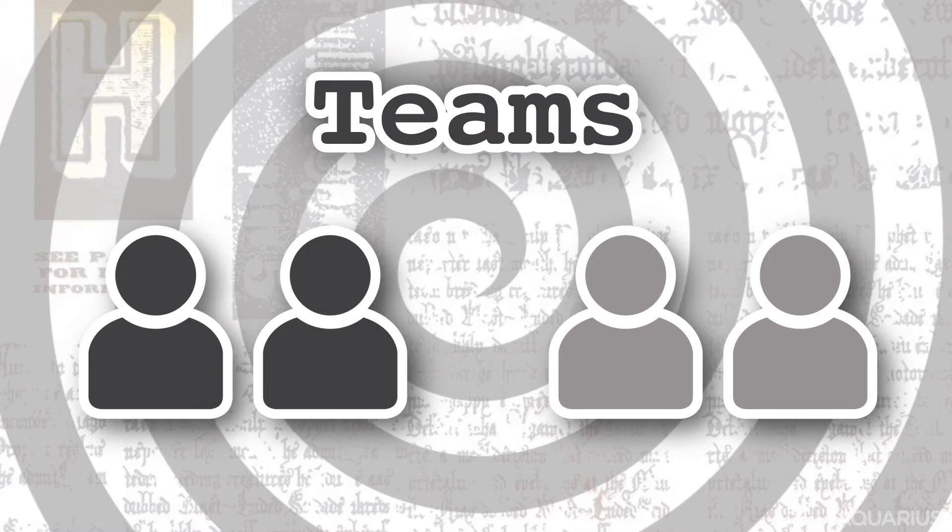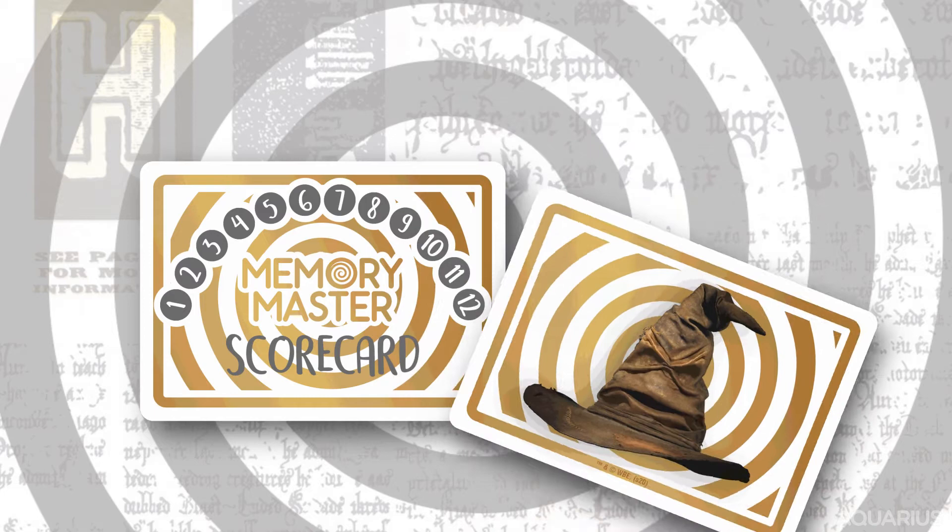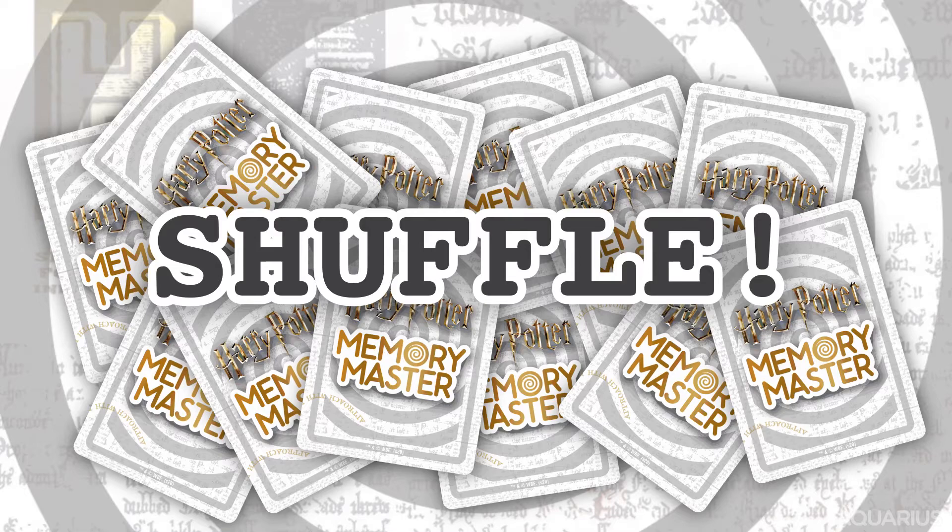Let's break it down. You'll need at least 4 people to play — 2 teams of 2. Teammates sit in front of each other with their opponents on either side. Each team gets a point tracking card and a marker card. Use the marker card to indicate how many points the team has earned throughout the game.